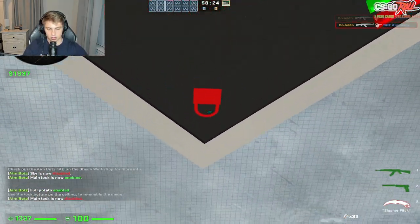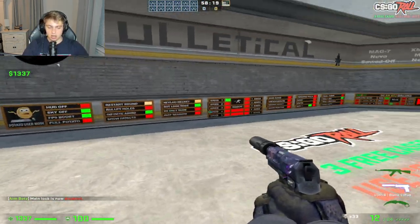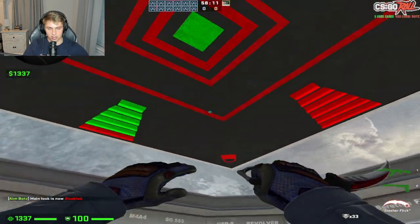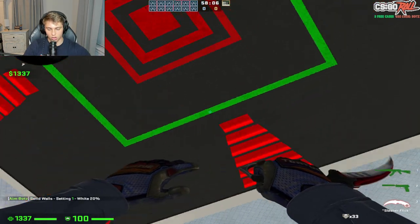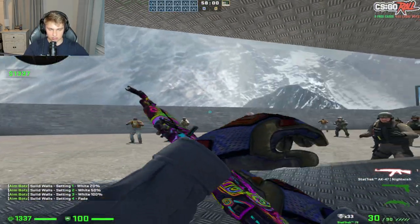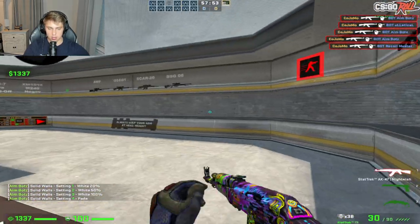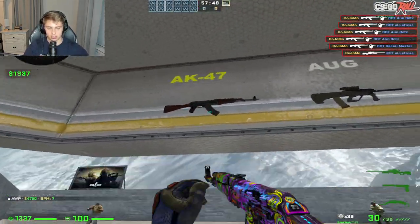To exit full potato mode, just click on this lock and it'll bring everything back. You can mess around with some of these options — if you want to change the theme of Aim_Bots, click the middle. If you want to bring down the wall, click the walls on the outside and it's going to change the background and wall color. If you want to use different guns, go ahead and shoot them on the wall or just press E on them and it'll give it to you.